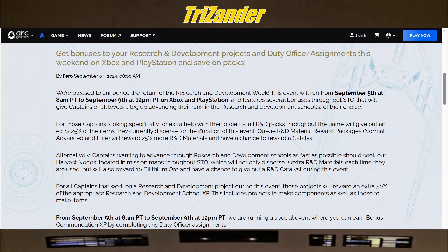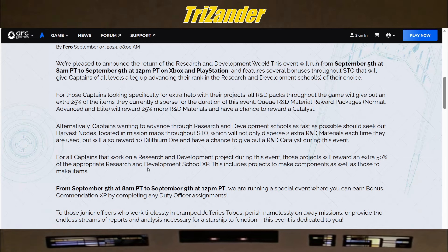We're pleased to announce the return of the Research and Development weekend. This event runs from September 5th — already live as of this video — up until September 9th. It features several bonuses throughout STO that will give Captains of all levels a leg up advancing their rank in the R&D schools of their choice. All R&D packs throughout the game will give out an extra 25% of items for the duration of this event. R&D material reward packages — normal, advanced, and elite — will reward 25% more R&D materials and have a chance to reward a catalyst.